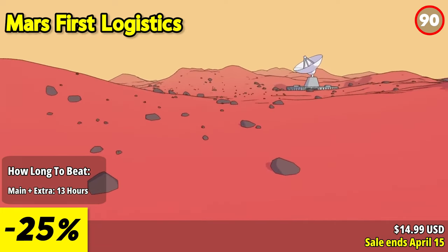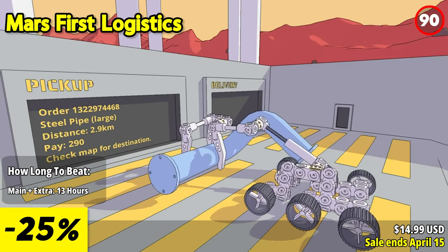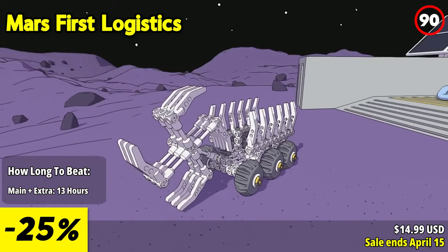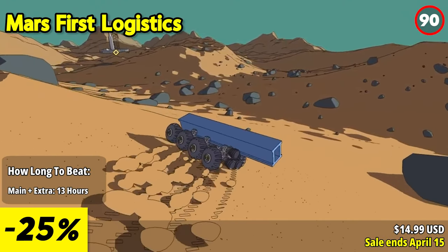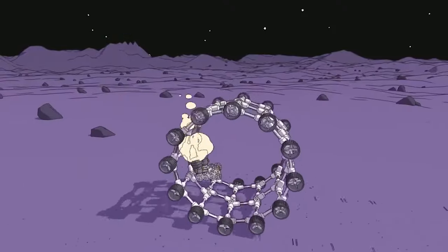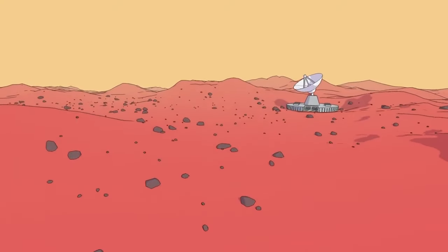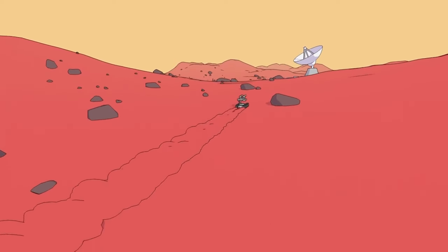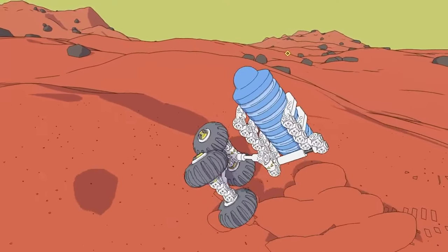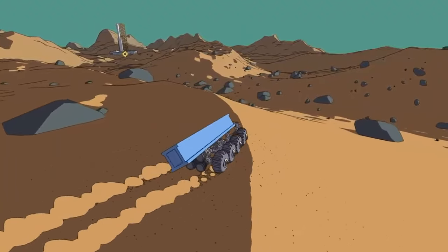Mars First Logistics invites players to embark on an exhilarating journey across the rugged Martian terrain, where they must construct and operate their own mechanized rovers to transport vital cargo across the planet's surface. Whether playing solo or teaming up with friends in online co-op, players will face a myriad of challenges as they strive to assist the Martians in establishing their new home on Mars. In this open-world physics simulation game, players have the freedom to design custom rovers using an intuitive and tactile editor. With over 50 parts at your disposal — including servo motors, hydraulic cylinders, and rocket engines — players can unleash their creativity to build machines perfectly suited for the unique challenges of Mars's landscape. Additionally, unlocking blueprints of pre-designed rovers provides players with a variety of options to tackle different tasks efficiently.